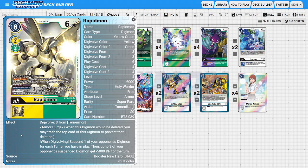The last champions are two copies of Rapidmon. Rapidmon works well here because we're already playing Terriermon, letting us use his alternative evolution cost to digivolve on top of Terriermon for three instead of four. This card has a great armor purge ability — when deleted, it reverts back into the level three. Its primary when-digivolving ability suspends one of the opponent's Digimon for each tamer we have in play, then up to three of the opponent's suspended Digimon get minus 5,000 DP until end of turn, controlling the field and creating safer targets for Eosmons to swing into.